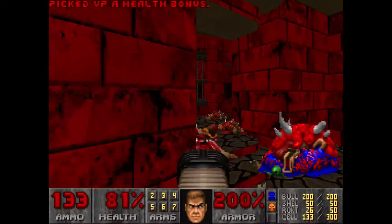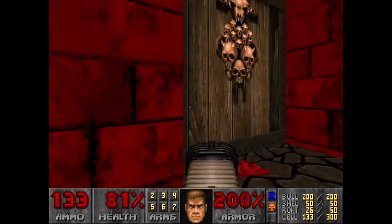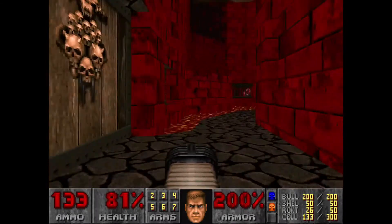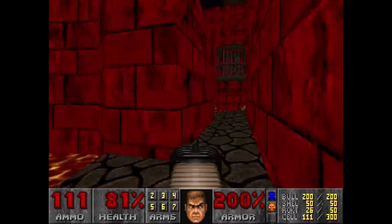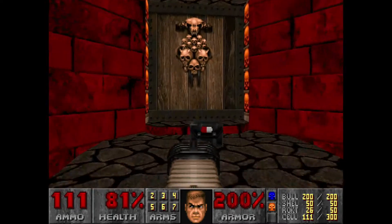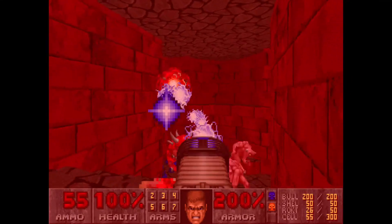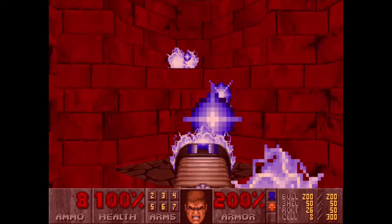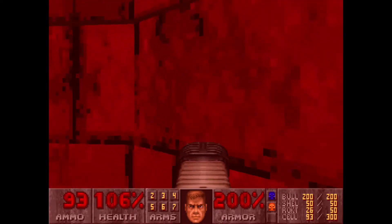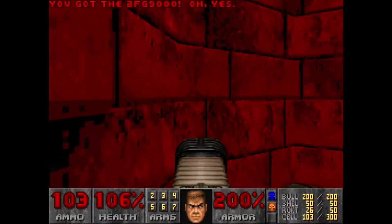Man, the sheer number of bodies on this map is insane. I think that takes care of just about all of these folks. There's actually one more area we've got to go to before we leave the map. See those demons? We're going to get over there in just a couple seconds. Don't go on that yellow door, don't go over to the left — we're actually going to go up here, grabbing this, and then just using the plasma auto rifle, going to town on all these guys. Press A on this secret here and just spray.